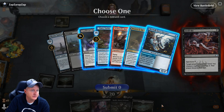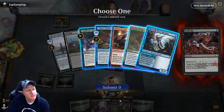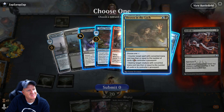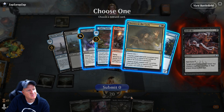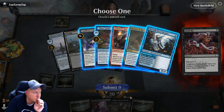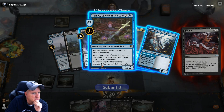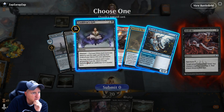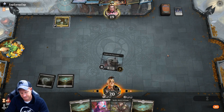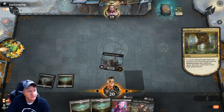Very powerful card — it's like a Thought Seize. Oh, I hate this kind of stuff. This is how he wins — over here. We just got to get rid of that and he can't do much. If you can't cast anything, you can't win anything.